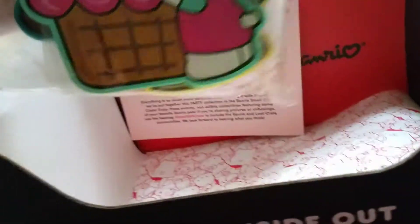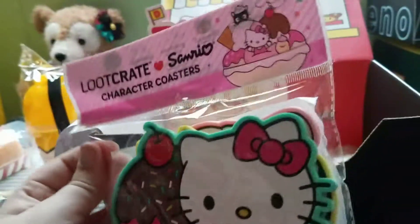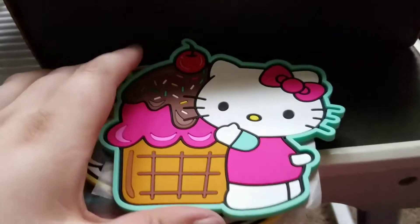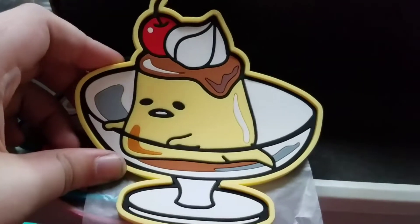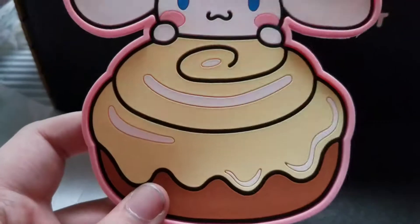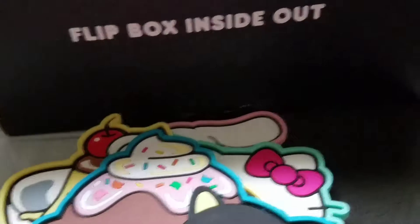Loot Crate Character Coasters — kinda curious to see who I got. Here are the lovely little coasters. First you have Hello Kitty with ice cream and a waffle cone. Then my beloved Gudetama as a pudding, I believe. ChocoCat Cupcake — I love him! And another character — forgive me, I don't know his name; they came in late on the Sanrio train. How cute are these? Just absolutely adorable.